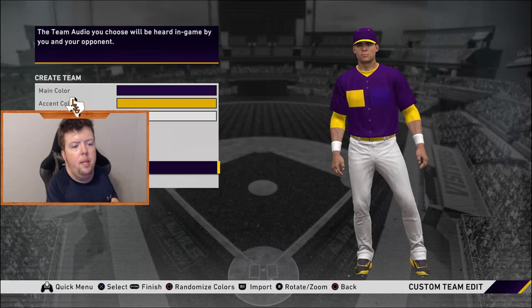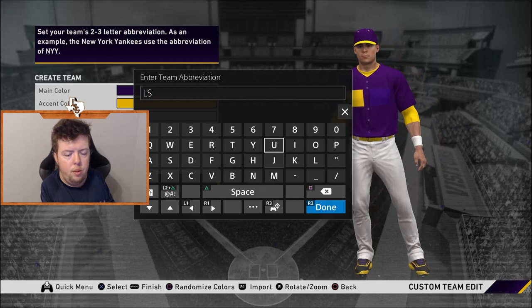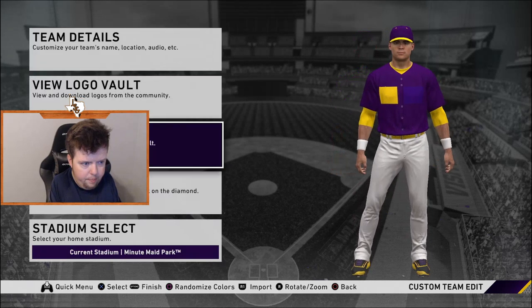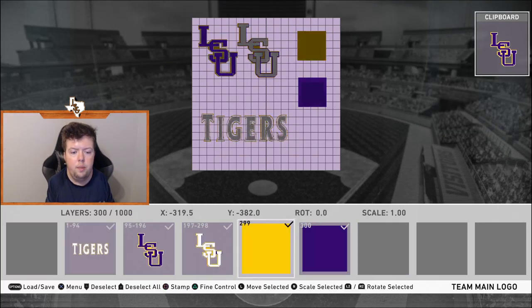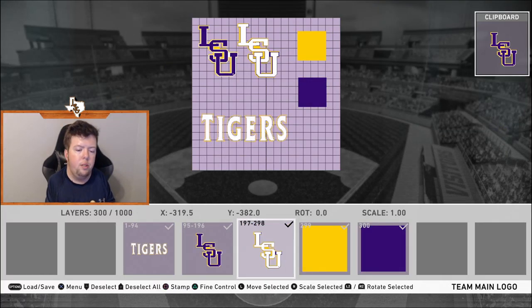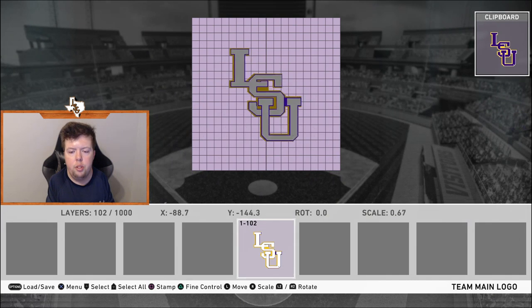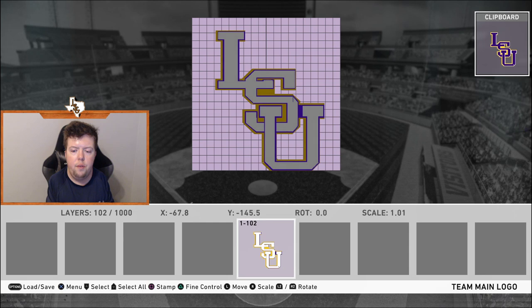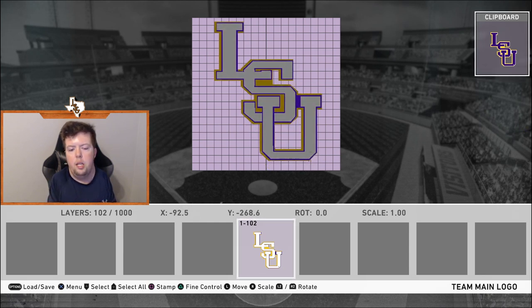For Tigers, you do want to update that. The abbreviation is LSU — all caps don't want to work. Then hit circle and go back. Now go to the logo editor and load in your LSU logos. Select all and deselect. I'm going to use this white one — I like this one best. Delete the others. This is your main logo that shows up on the side of the field — in Diamond Dynasty it shows up on the first and third base sides. Line that up however you feel.